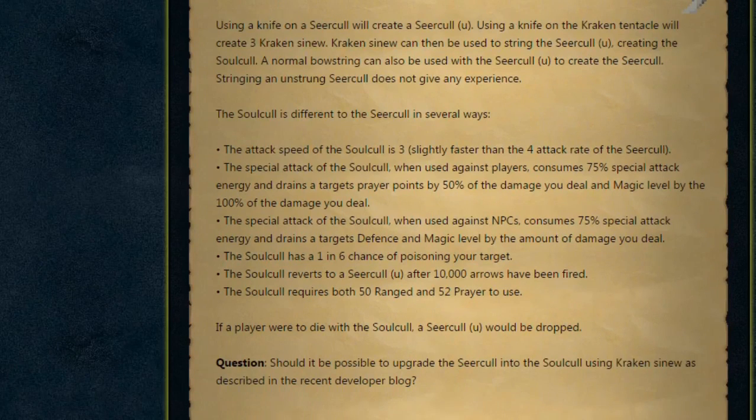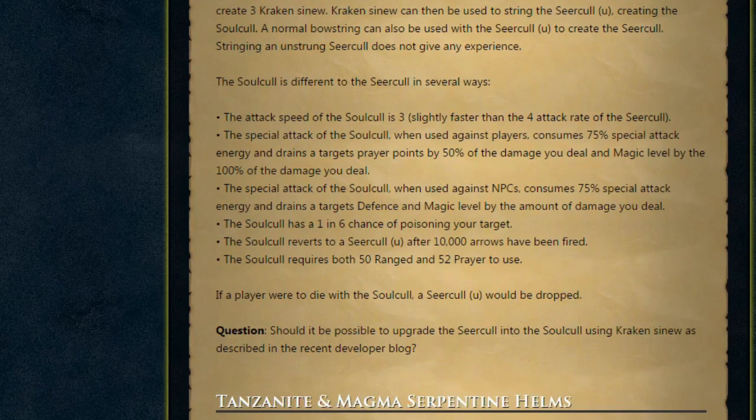The Solkel is different to the Circle in several ways. Its attack speed is 3, slightly faster than the Circle's 4. The special attack against players consumes 75% special attack energy and drains the target's prayer points by 50% of damage dealt and magic level by 100% of damage dealt. Against NPCs it consumes 75% special attack energy and drains the target's defence and magic level by the damage dealt. The Solkel has a 1 in 6 chance of poisoning your target, reverts to a Circle U after 10,000 arrows fired, and requires 50 Ranged and 52 Prayer to use. If you die with a Solkel, a Circle U is dropped. The poll question will be: should it be possible to upgrade the Circle to the Solkel using Kraken Sinew?